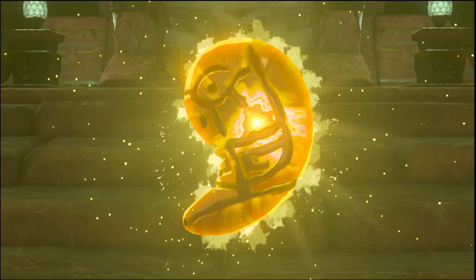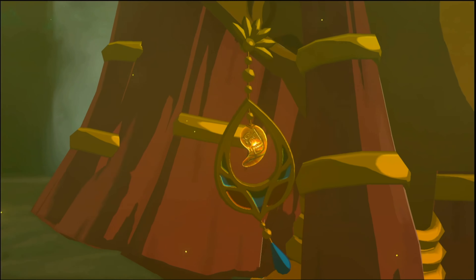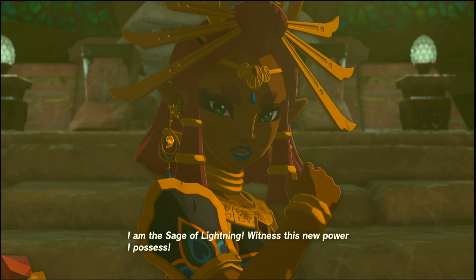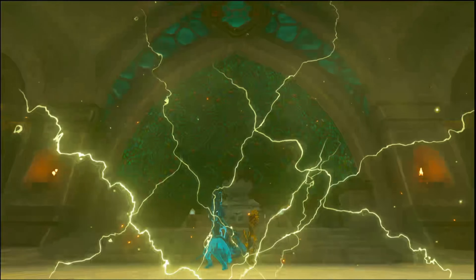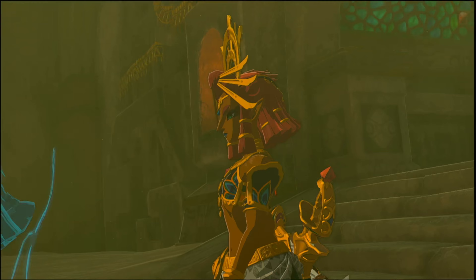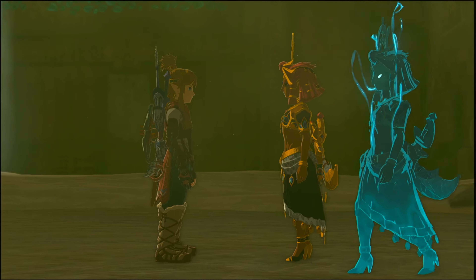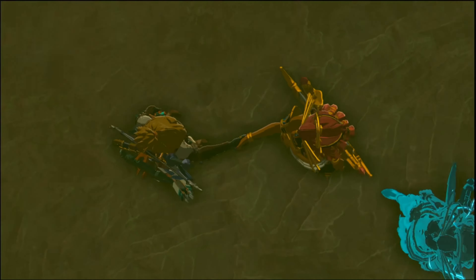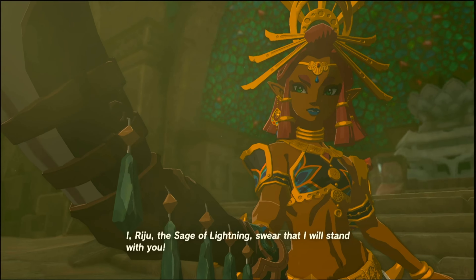'It is my destiny to fight by your side. My destiny as a sage, my duties as chief, and fighting side by side with you — sounds like fun. I will gladly strike down the so-called demon king.' And now her powers have been amplified.